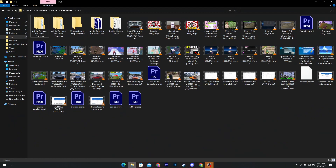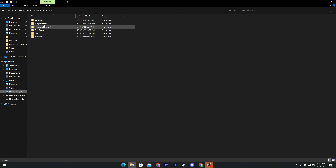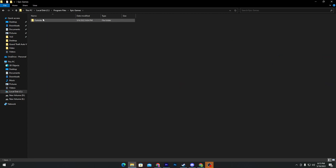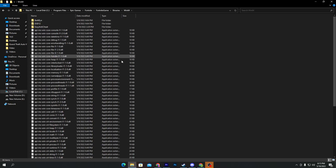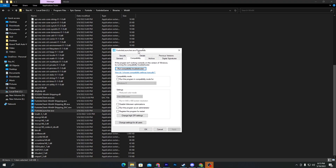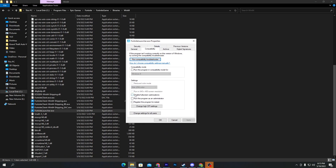Now I'm going to show you some settings for Fortnite. Go directly into the directory where you installed Fortnite — I have it in my C drive. Go to Program Files, then the Epic Games folder, Fortnite, FortniteGame, Binaries, Win64. Here is the Fortnite directory. Right-click on the Fortnite .exe file, go to Properties, then Compatibility.